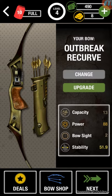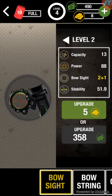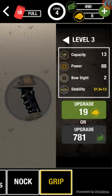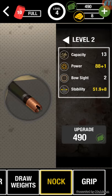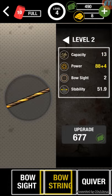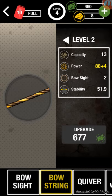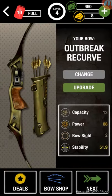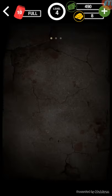As you can see here, I have my weapon as a bow. You are able to upgrade different equipment — the stats of it. The grip for stability, knock for power and stability, draw weights, quiver for capacity of arrows, bow strength for power, bow sight for sight. And then you can equip different bows and all that.